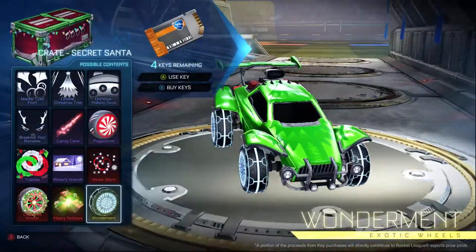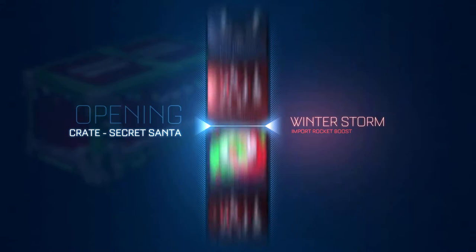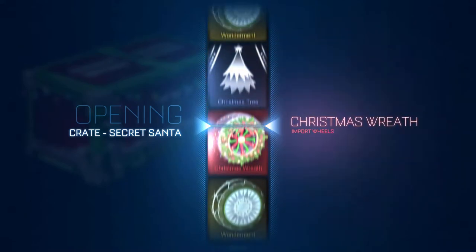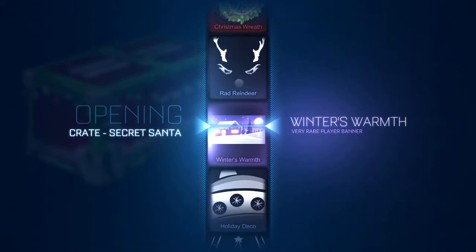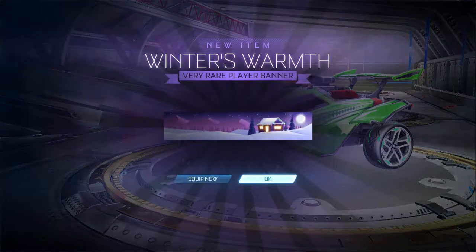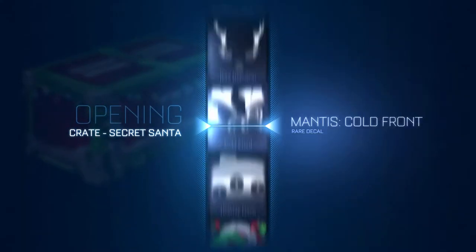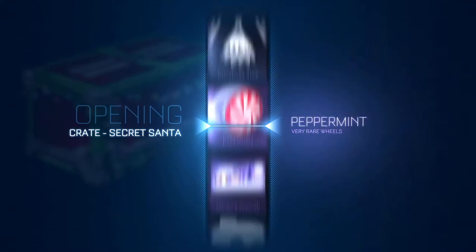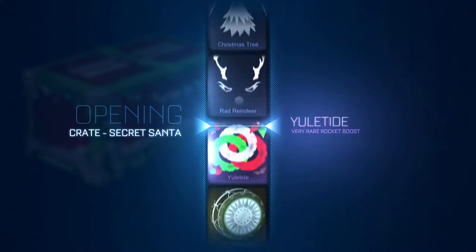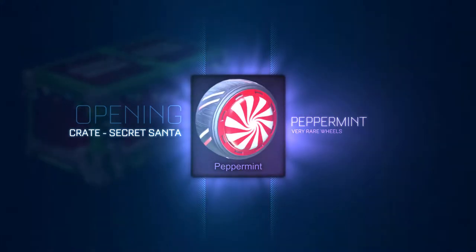I'm pretty sure Psionix dropped a double drop weekend — or not weekend, but like a week — because everybody's been getting a ton of painted luck. I've been getting a ton of crates lately. And it's just crazy — I've never gotten, well, I've gotten a crimson certified Victor masamune skin. That was like — oh, is this crimson? Did I get a painted crimson?